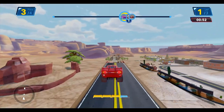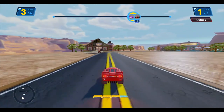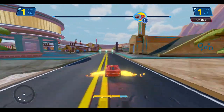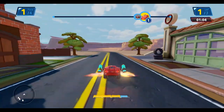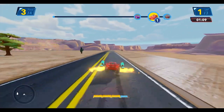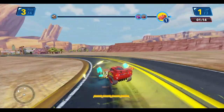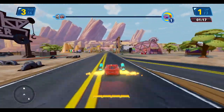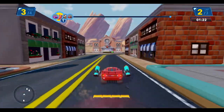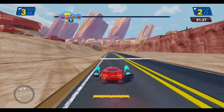And here's the canyon jump. Now we have a choice of which way to go — we can take the shortcut like Mater did, or the long way. I'll take the long way here, just to show you what's this way. We've got some speed boosts to kind of help make up for the shorter track the other direction. I'm in third place — I'll catch up quick enough.